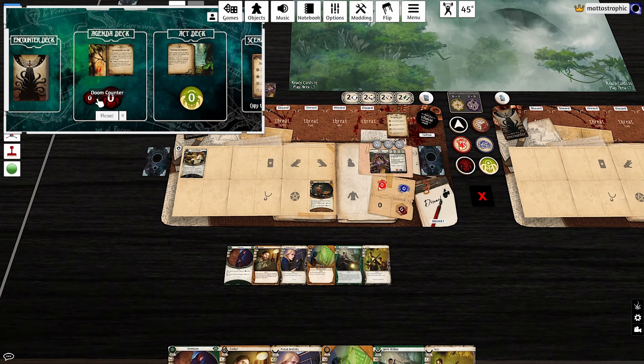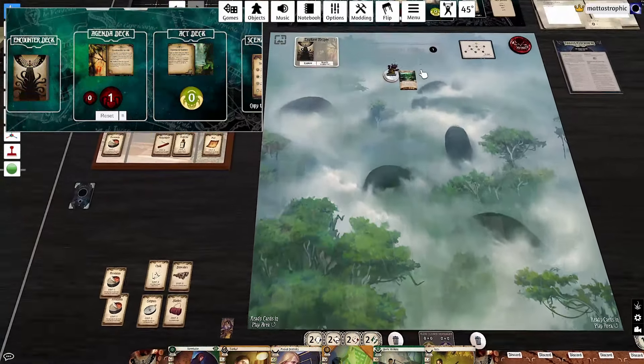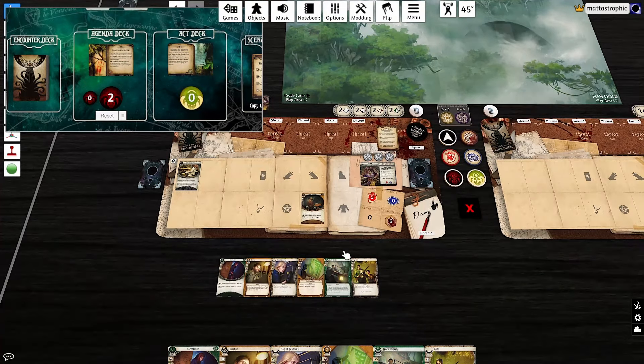We're at one doom and here comes the first encounter card of the campaign — it's Ancient Evils. Actually, it's not bad because an enemy would be worse at this point. We take a doom and keep going. Now we're all set up to deal with everything, except maybe a snake bite. First action: put Streetwise into play. Now we've got Talents unlocked and we're set up.